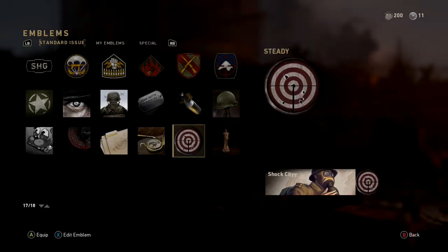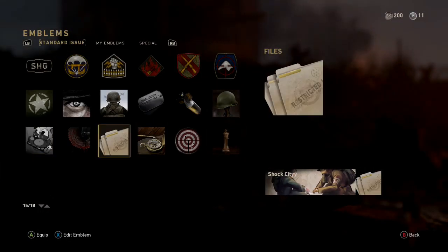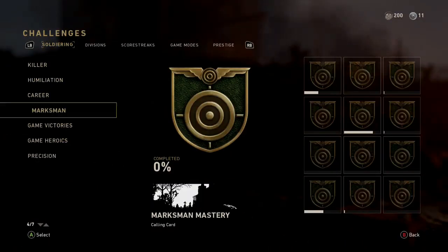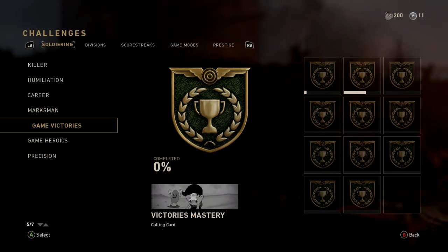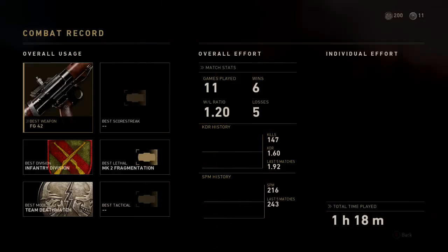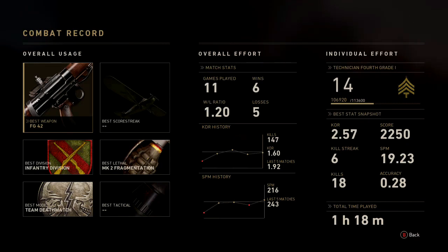Emblems you can change over here, just like in the other area that I had showed you. This is where you check your challenges, see how close you are to completing them and getting XP. Changing your clan tag, and then you can look at your record this way as well.